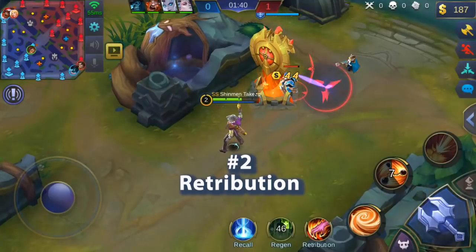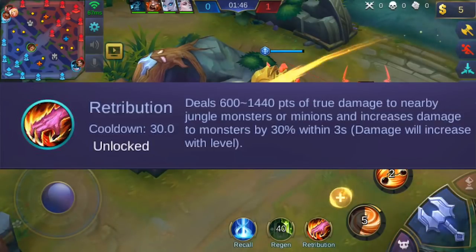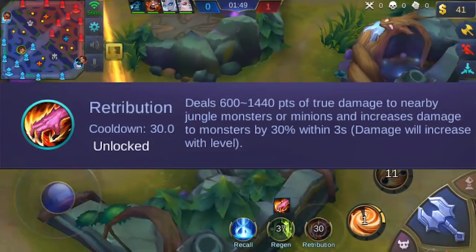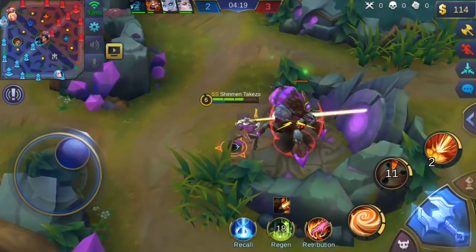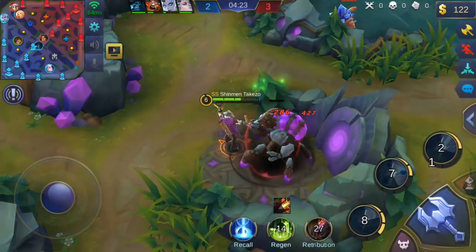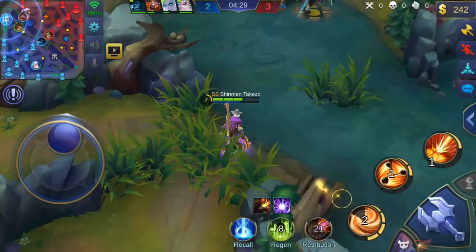Number 2: Retribution. This spell is used to instantly deal a huge amount of damage on a target jungle monster or minion, and after casting that spell, your hero gains 30% bonus damage against jungle monsters for 3 seconds using skills or basic attacks. Lord and turtle steals, buff stealing — this spell does that. What I like about this spell is the cooldown: every 30 seconds you'll be able to use Retribution.